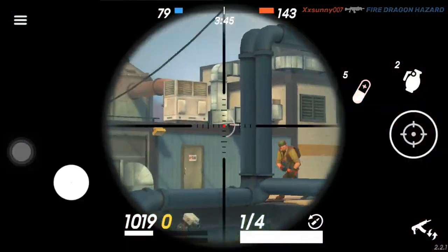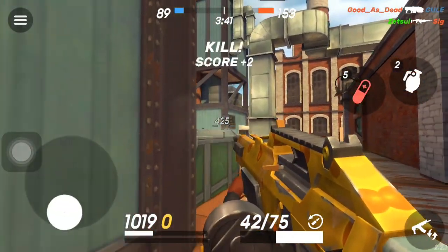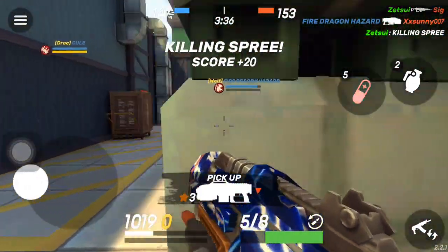We're down about 80 points. Let me see if I can get a headshot — I got the headshot! Something I like to do is just try to go for the headshot first and then pull out the Pain. Even if you're weak, you'll do a lot of damage. I was able to get a killing spree right there.